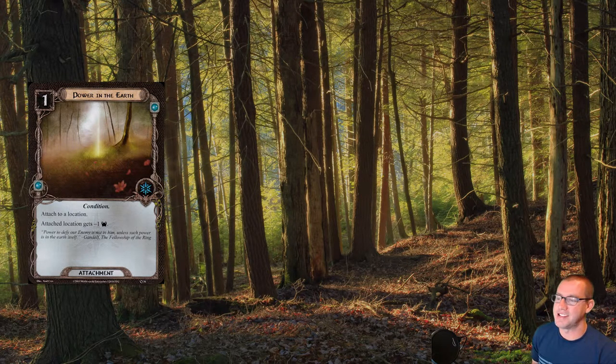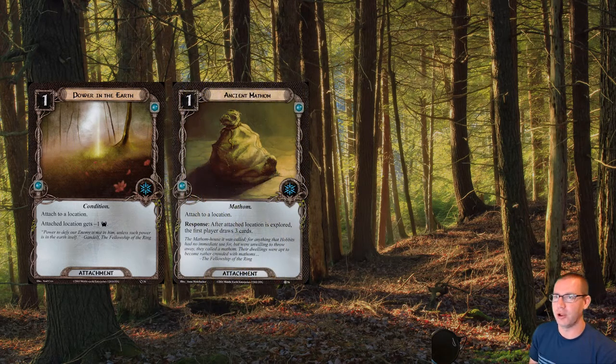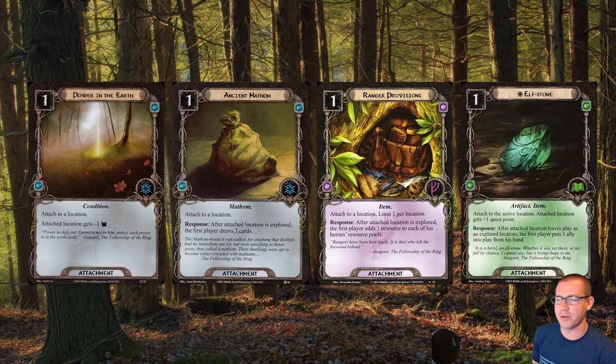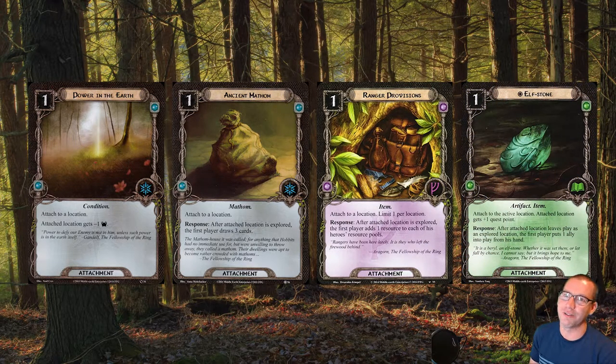The other cards in the deck that are way better: we have Ancient Matham, which lets us draw cards when we explore a location. We have Ranger Provision, which generates resources when we explore a location, which is very handy. And we have Elfstone, which allows us to play allies for free when we explore a location.